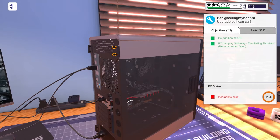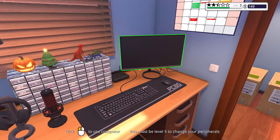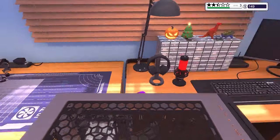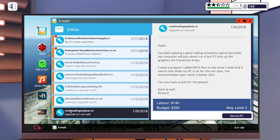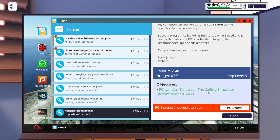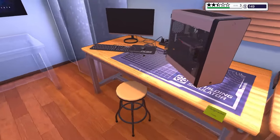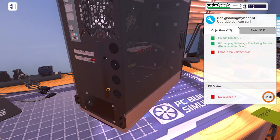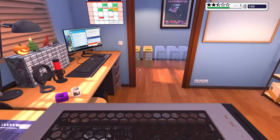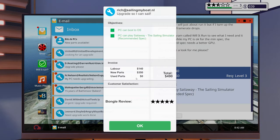Rich at sailingmyboat.nl - I think I mentioned him in the previous episode, a huge sailing simulator fan. Let's power on and make sure we didn't miss anything. Will it run? Frame rate drops - yes, that should be good enough. Oh, the case cover at the back needs to be put back on - just plop that in. There we go, perfect! Five stars, 490 in earnings and 140 labor - awesome!